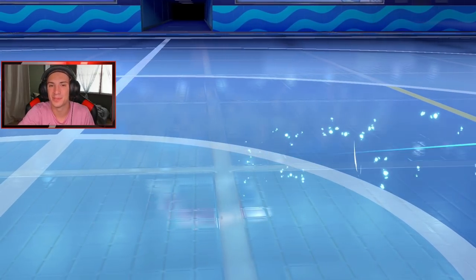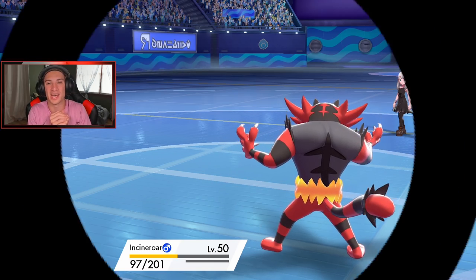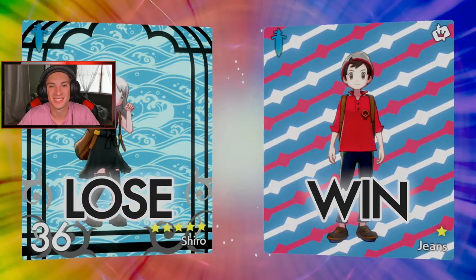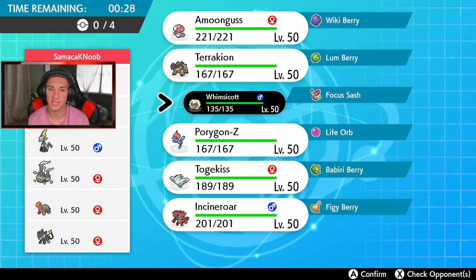Porygon Z is an absolute beast — that thing one-tapped everything left and right. It did so much damage even through the protect on Luxray. Let's go! Coming off that strong win, we're hopping into our second battle. This guy has a cool looking team with Galade, Charizard, Inteleon — probably G-Max — and Weezing. Maybe neutralizing gas? That could be a big threat for us.